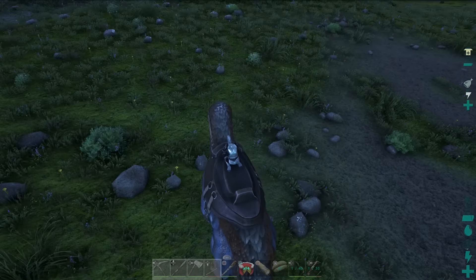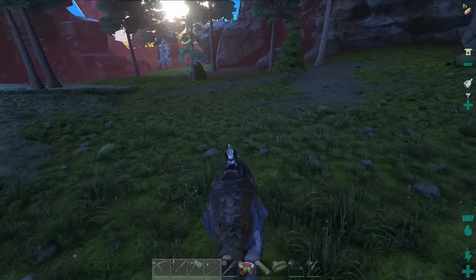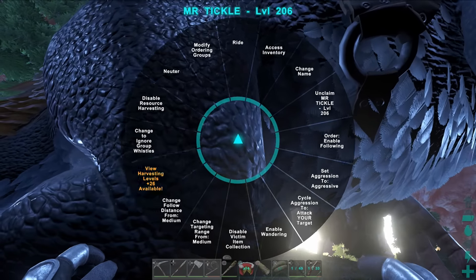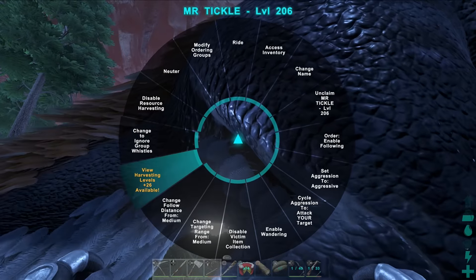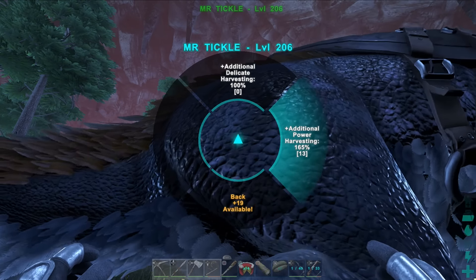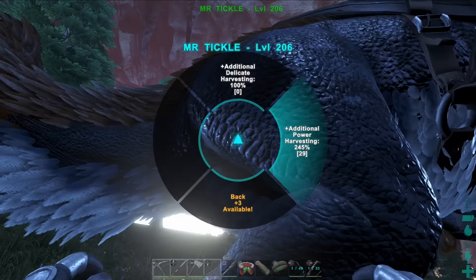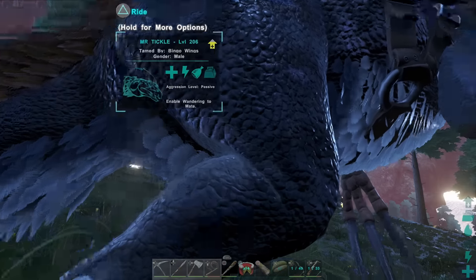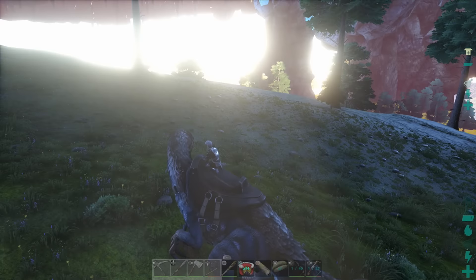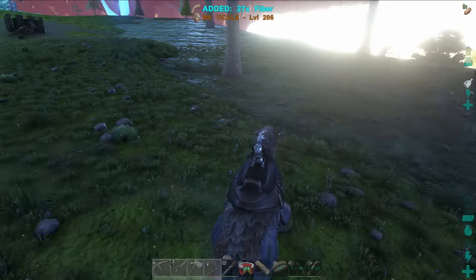The only thing I think could be a bit better on this thing is the weight — it's a little bit of a shame its weight isn't great. When you level these things up you get an option: gentle harvest or additional power harvesting. I've decided to go power. The Therizino has a few attacks — the head butt, the claws, and then the tickle tickle, which is for fiber. The tickle animation looks so funny and so creepy — you can even do it while walking along.